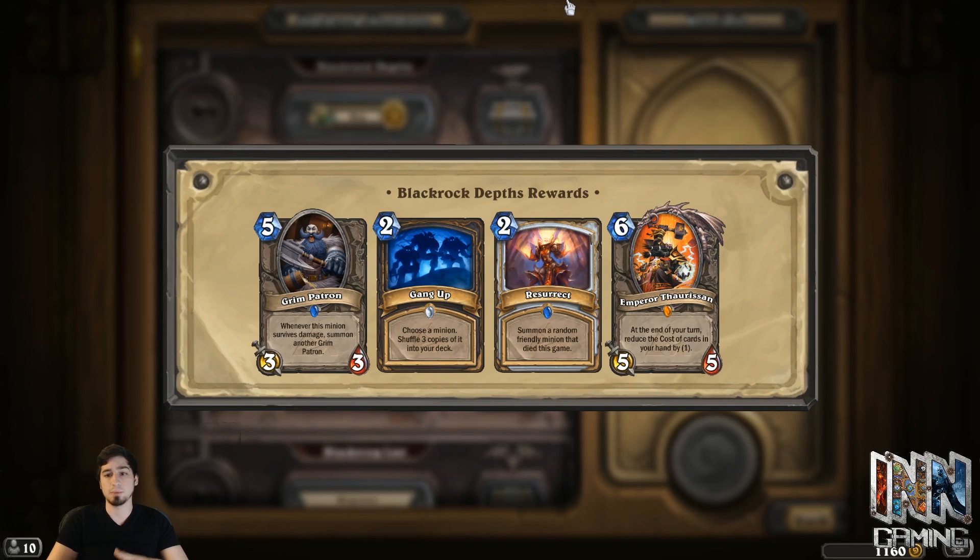The card that really makes this wing shine is Emperor Thaurissan, and he is found in a lot of decks. At the end of your turn, he reduces the cost of all cards in your hand by one. This may not seem that great, but the second you play him, his effect goes off, and if they don't kill him, it keeps stacking. Your cards become more valuable and you're allowed to make combos you'd normally not be able to make in one turn — such as in a Control Warrior deck, you can play Sylvanas and Brawl in the same turn, which normally costs eleven mana.